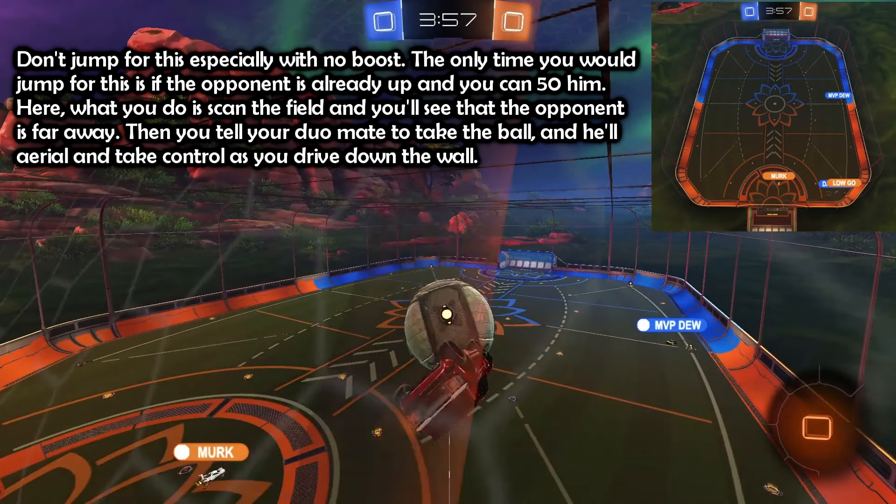Don't jump for this, especially with no boost. The only time you would jump for this is if the opponent is already up and you can 50 him. What you do here is scan the field — you'll see the opponent is far away, then you tell your duo mate to take the ball and he'll aerial and take control as you drive down the wall.